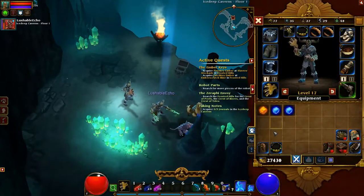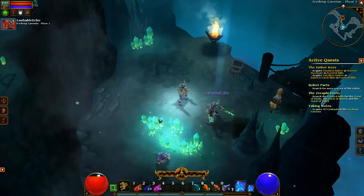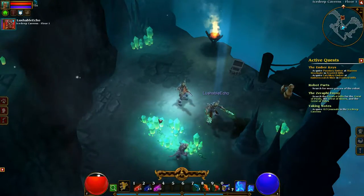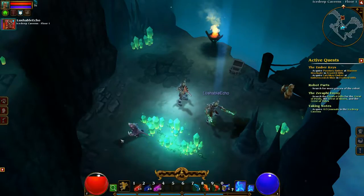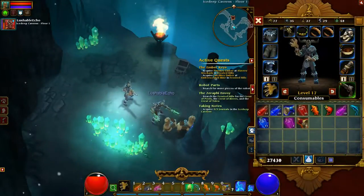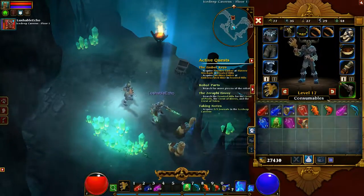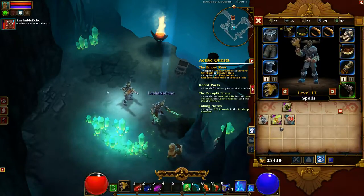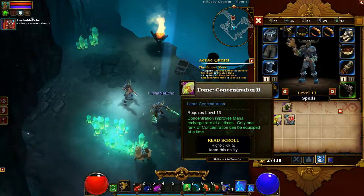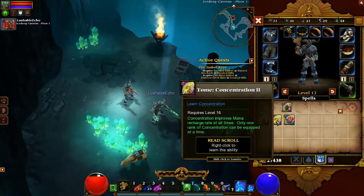Well, hopefully I'll find some stuff for you. What's all this fish and stuff? Yeah, I'm using them slowly. That's why the pet is different. Well, you can give pets spells too. Learned Draining Touch 2. So what's this? This is like a spell that you learn. Learn Concentration — improves mana recharge rate at all times. Only one rank of Concentration can be equipped at a time.